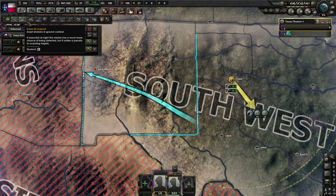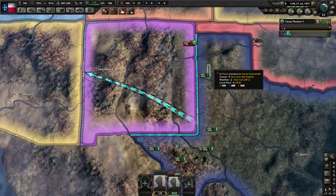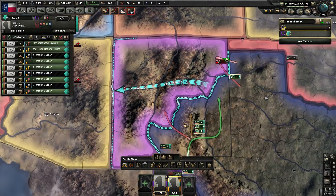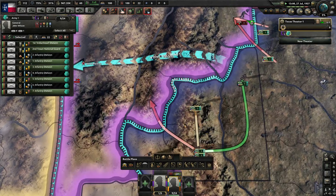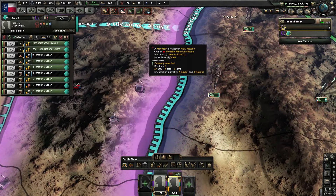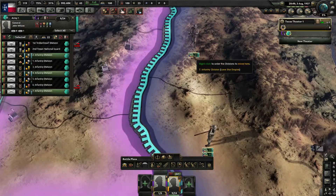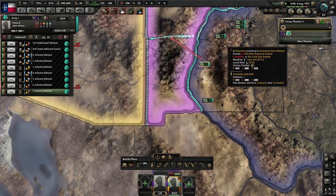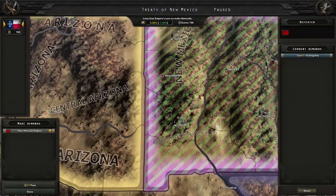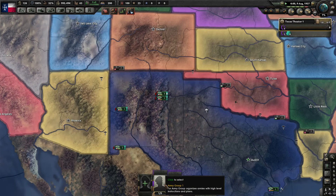Let's declare. Air force superiority and close air support — shouldn't need it, they only have one division, but might as well get some air experience. Push, push. New Mexico is over here but since one division won't be enough — okay, why aren't you advancing, my friend? Come on, there we go. We'll take all states. Wonderful. So now deploy here, and we are now going to start training them as well.